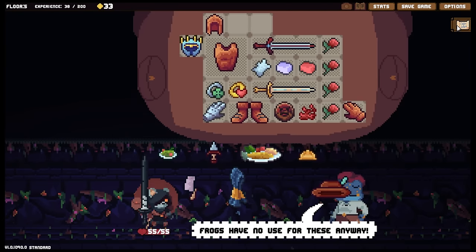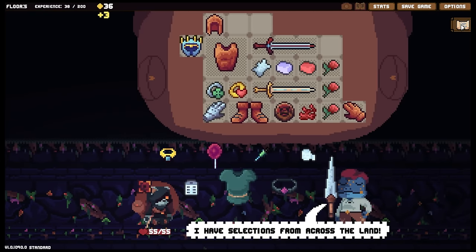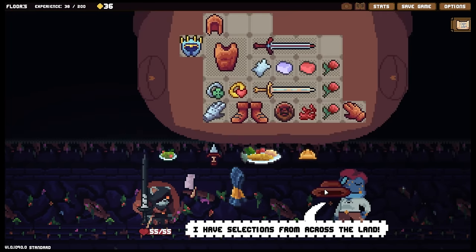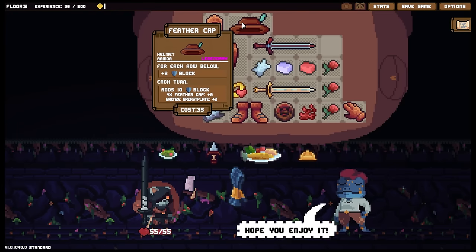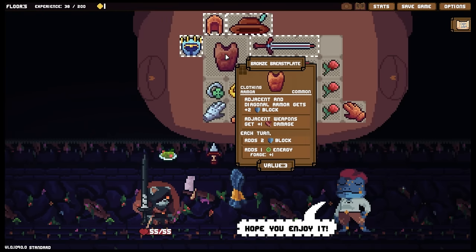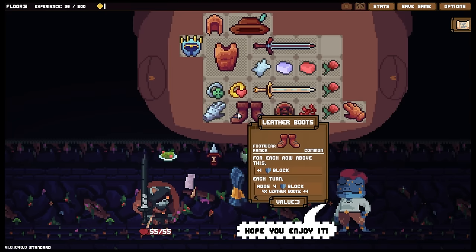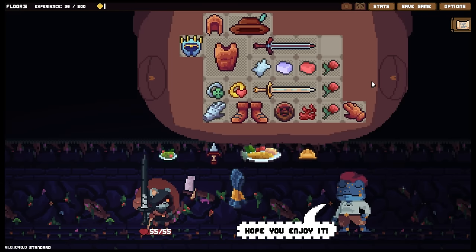There we go, and then we'll come back. How marvelous. All right, let's go back and grab that hat. I've come back for your resplendent feather cap. Now this is adding 10 block, 6 block, 3 block, 2 block, 6 block, 4 block, 3 block.